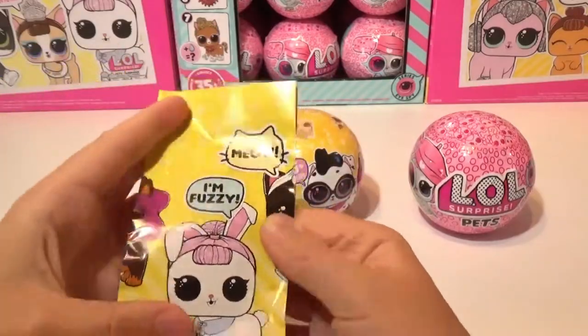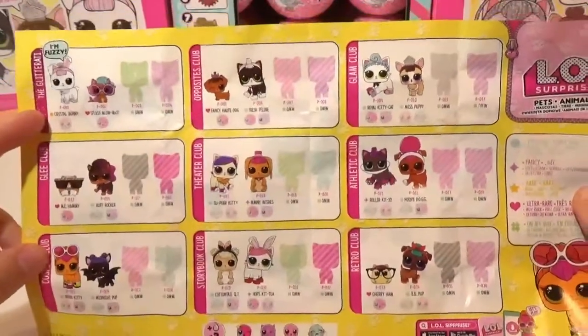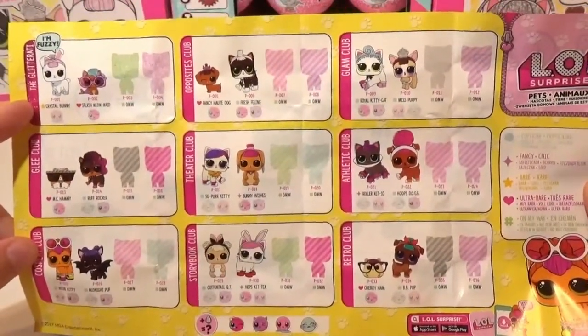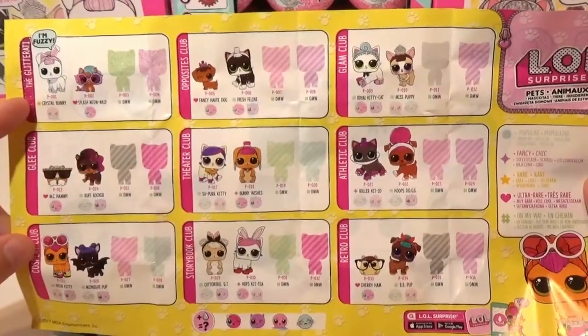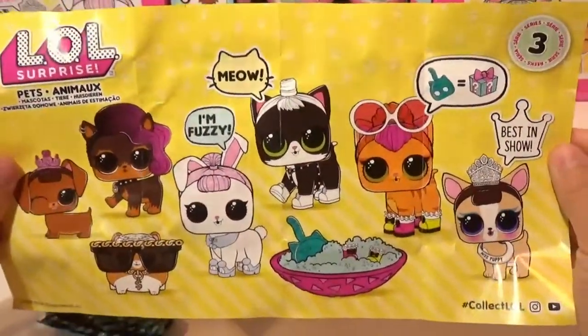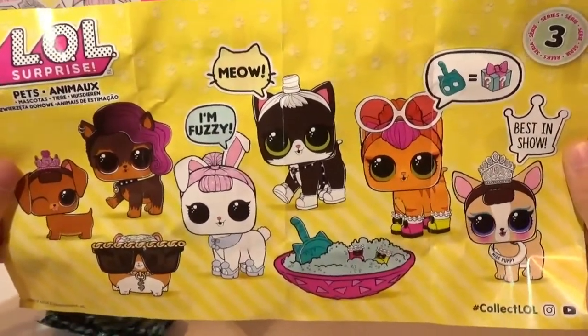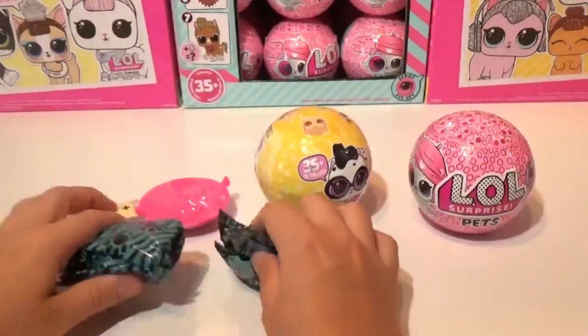We'll show you quickly what the checklist looked like for the Wave 1 — all the ones you could collect. This is the back of the checklist. Aww, they're so cute. Best in show, I'm fuzzy. Meow. So let's see who we got.